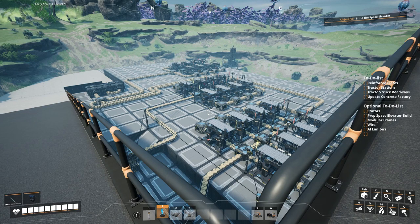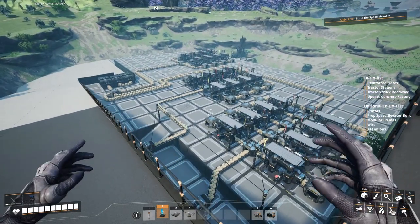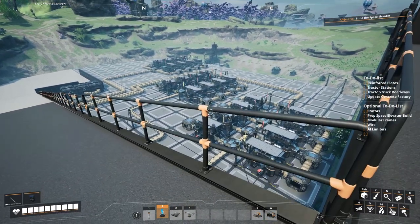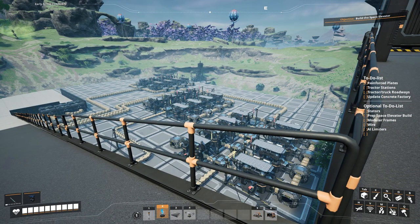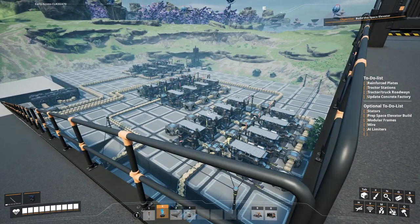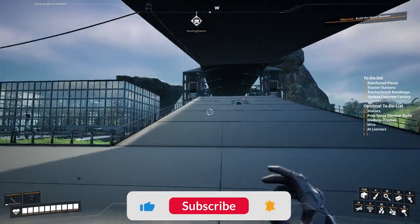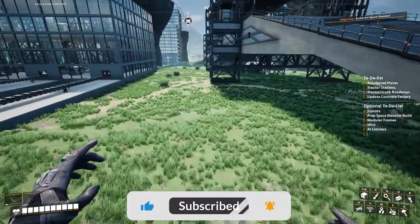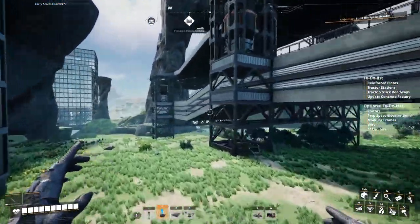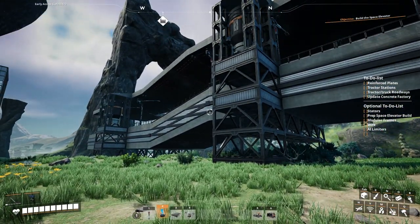Hey guys, welcome back to the fifth episode of the Satisfactory Let's Play. I want to get started over in this area. I know we are looking at the concrete factory but it's actually behind me. Off camera I've been working on something for a couple of hours just trying to design it. It's not a finished product — still a rough design — but this is going to be our roadway network that we're going to be installing a good portion of during today's episode. As you can see with our to-do list, it's going to be the tractor and truck roadways.